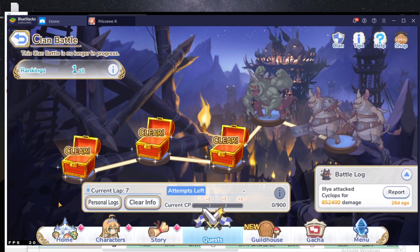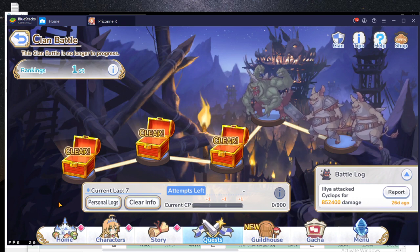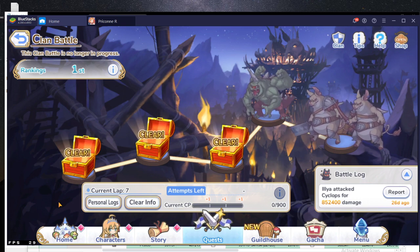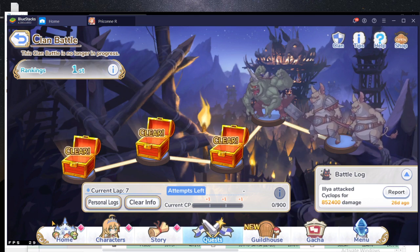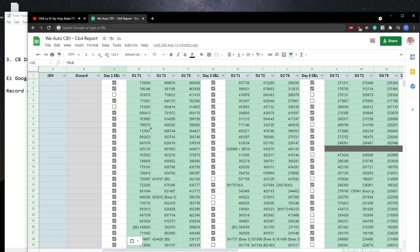For this game, it's very important that you have 30 out of 30 players for your Clam Battle. Missing one player can be a huge impact on your overall score, because you get 3 attempts per day, and out of 5 days that's 15 attacks. Because of the multiplier and such, it's vital that you get all 30 players online and doing hits, even if they just auto. This is what the We Auto Clam Battle 1 uses for CB3 — it's a very easy Excel sheet where you put your IGN, your Discord, as well as your damage reports for the day.